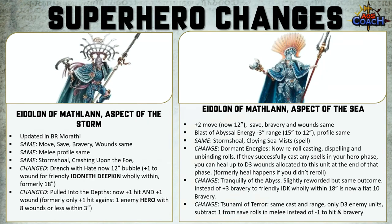Tranquility of the Abyss is slightly reworded but mostly the same outcome — instead of a plus three bravery to friendly IDK units wholly within 18 inches of this model, it is now a flat 10 bravery. The Tsunami of Terror is the same cast and range, but it now only affects D3 enemy units instead of D6. If successful, it's a subtract one from save rolls for melee units, instead of the old minus one to hit and minus one bravery — so fewer units affected, but the effect itself has also changed.